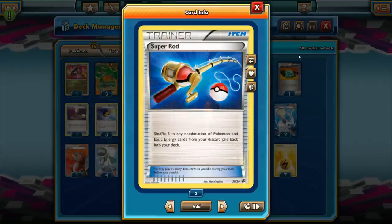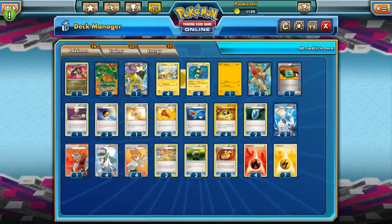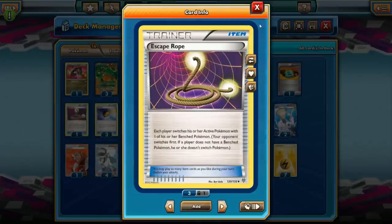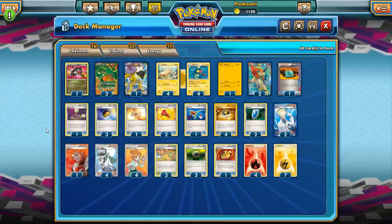One Super Rod — this deck used to run two, but I think we can get away with one, since Pokemon Catcher is not an auto-catcher like it used to be. If they want to Lysandre, it takes up their Supporter, and I don't think they can Lysandre every turn. One Super Rod might be enough to shuffle your Eelektriks back into the deck. If one's not enough, we can always Dowsing Machine for a second Super Rod. We also have one Professor's Letter to search out basic energy — four Fire, seven Lightning — and one Escape Rope on top of the Float Stones, in case a Keldeo gets stuck active, poisoned, or paralyzed.